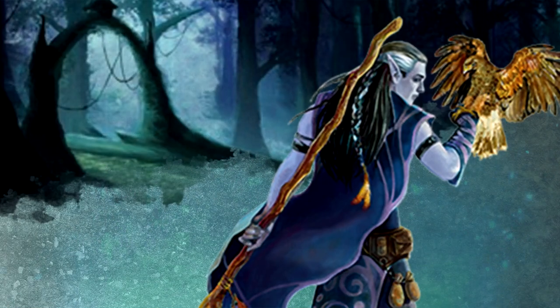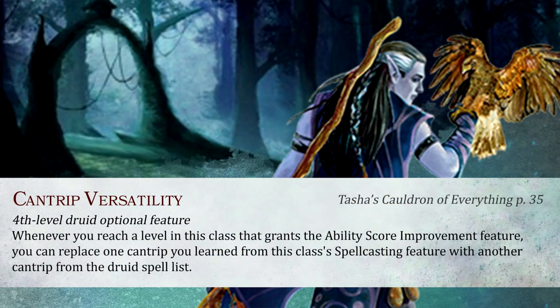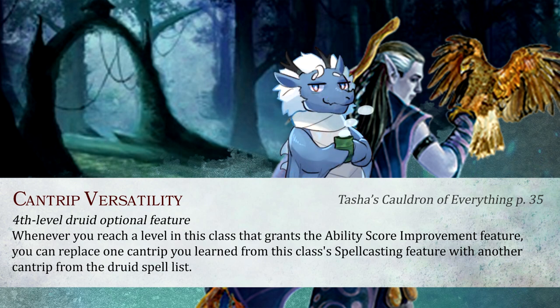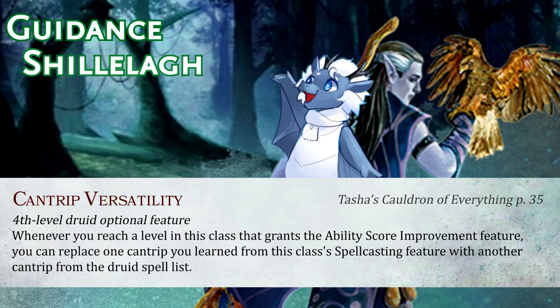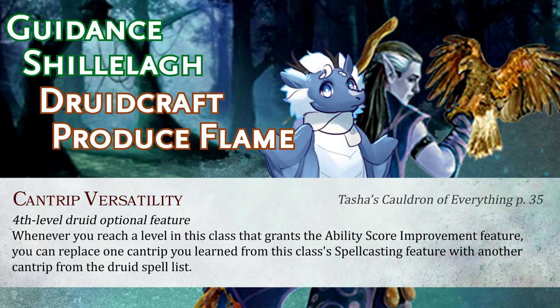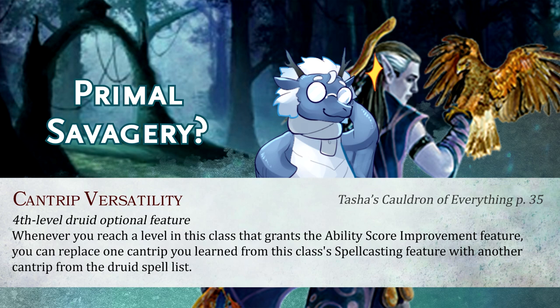The next feature is one all prepared full casters have now, called Cantrip Versatility. Every time you get an ability score improvement, you can swap out one cantrip for another. Druids have a pretty unique cantrip list — they have stellar ones like Guidance and Shillelagh, and flavorful ones like Druidcraft and Produce Flame. I doubt your cantrip list will change much throughout your career, but if you ever want to give something like Primal Savagery a spin for four levels, now you can.